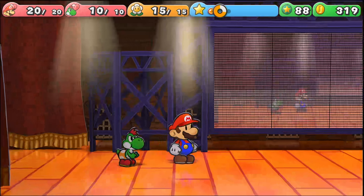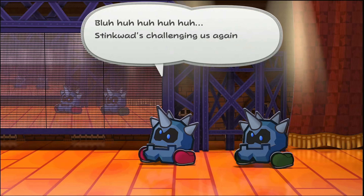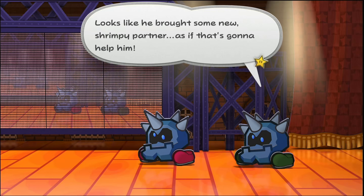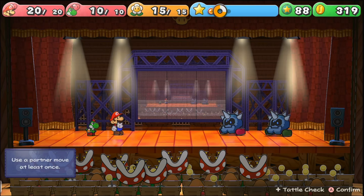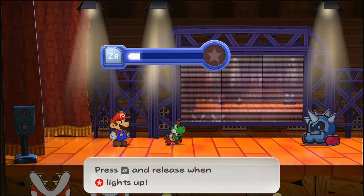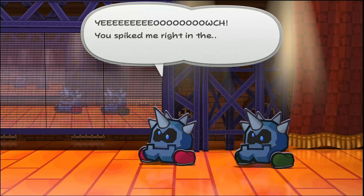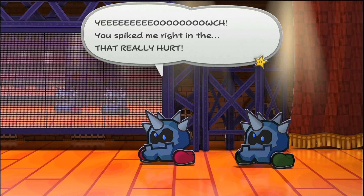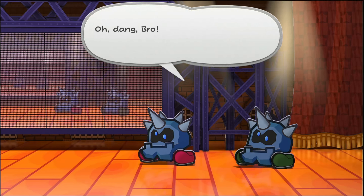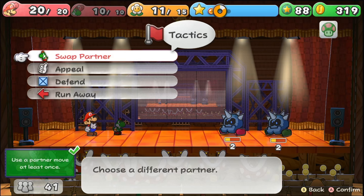Baby Yoshi - Luigi - let me at him. We're gonna take these punks this time. He only has 10 HP, which is not good, but we can use 4 FP to use Gulp. We hold down ZR, we eat him and spit him out, and it does damage. Their iron bodies and pointy nastiness are being used against them. He has discovered our weak points. Mario can just jump.